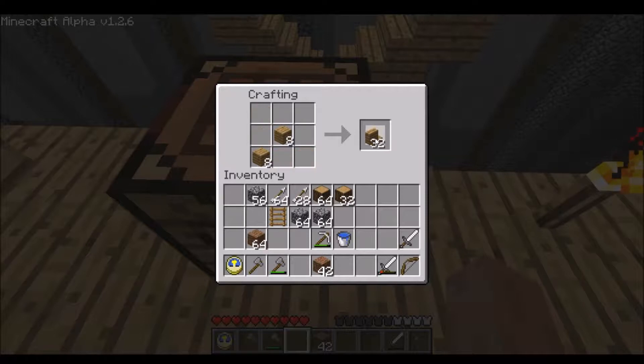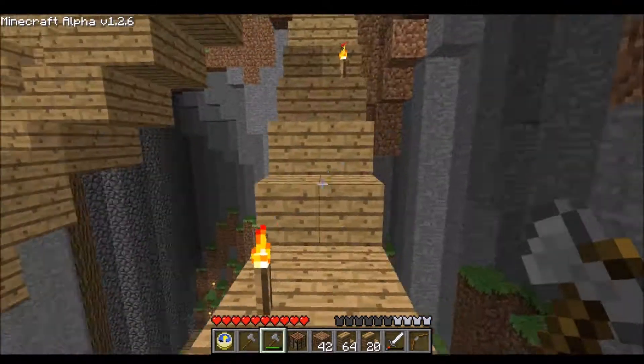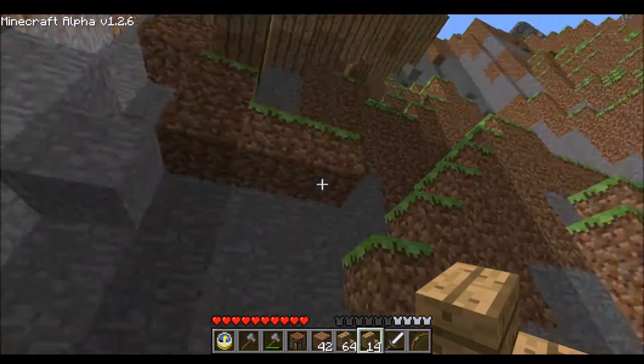I don't think this is going to be enough, so I'll probably have to make more planks. We'll just turn two stacks of planks into some stairs and we'll call it a day there. There we go, that should be a-okay. We'll just break this crafting bench and we'll go ahead and get started putting these up.